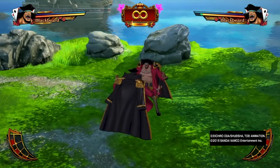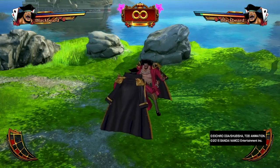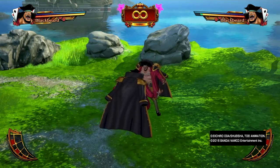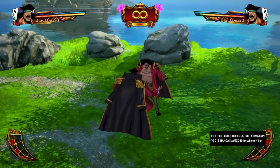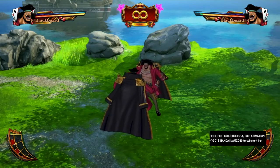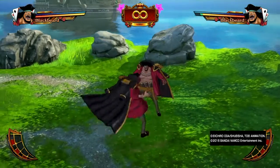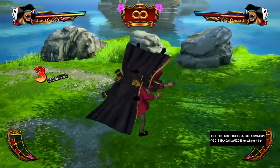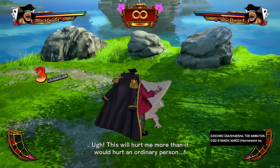I forgot to mention something super important for the 'don't hit the baby' video: something Blackbeard can do is that if your opponent is in the corner and you do the baby move, they can actually get combo'd in it, which does an insane amount of damage.